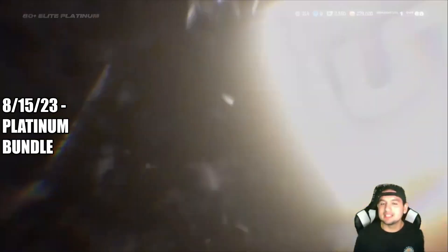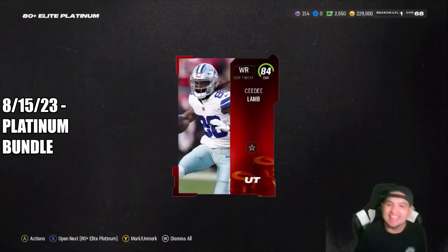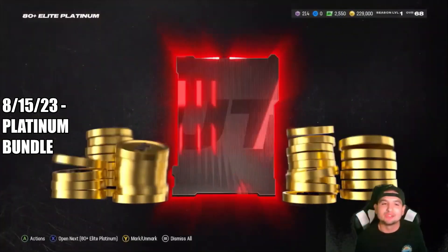Hopefully we pull at least an 84. I just want one 84. I'm not asking for an 86. There we go — 84 CeeDee Lamb. How much does he sell for? 90,000 coins. Last year I think for an 80 they were like 13,000 coins.